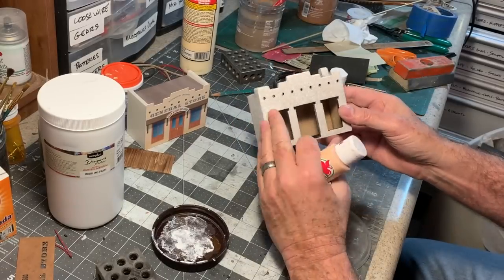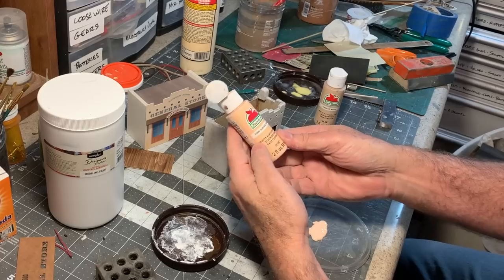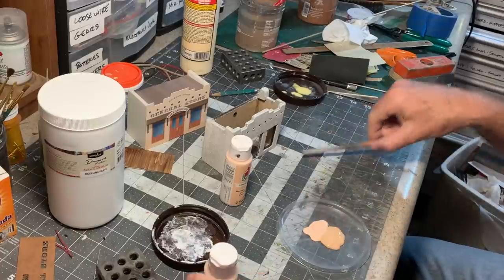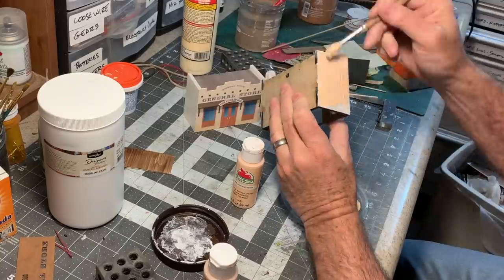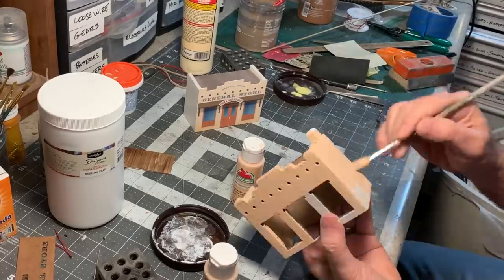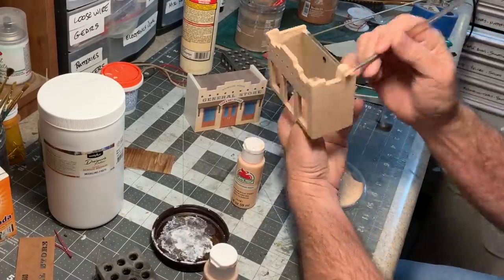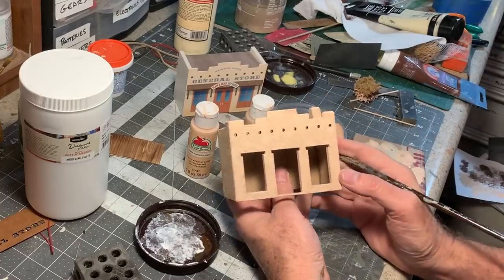I'm going to use some inexpensive craft paints to color this — about 50/50 with some Apple Barrel Sun-Kissed Peach and Apple Barrel Light Mocha. Mix those two together and that gives us a nice adobe color. Maybe a little bit more of the peach — I want it to be a little pink, but not like PINK. More peach than pink. That's a good color, and when all is said and done, that's something that looks kind of like that.